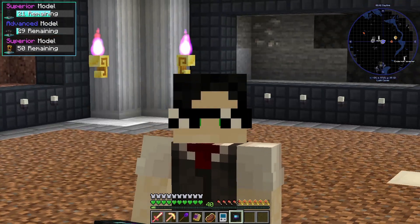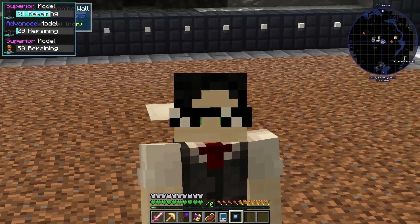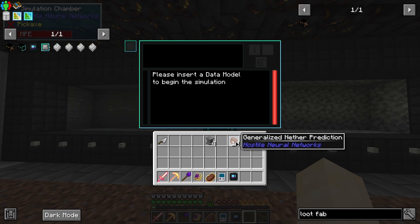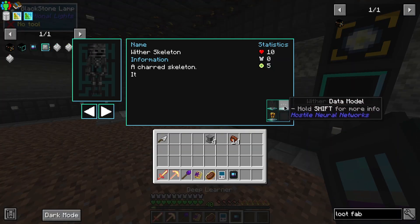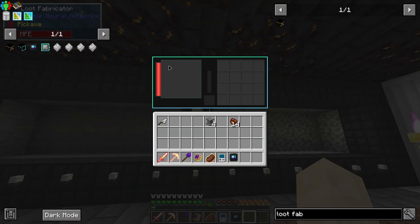Essentially how it works is: the more mobs you kill, the higher the chance of you getting a prediction. And a prediction is what you need to get the loot. So here would be the generalized nether, end, or overworld prediction. And here is the mob prediction. Mob predictions correlate to loot — you get to select what drop you want from its loot pool.